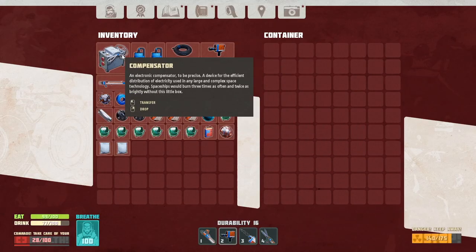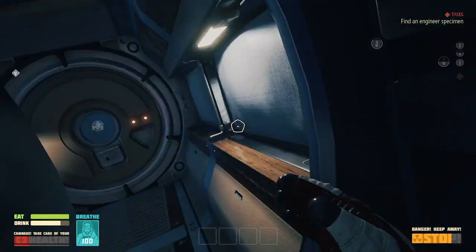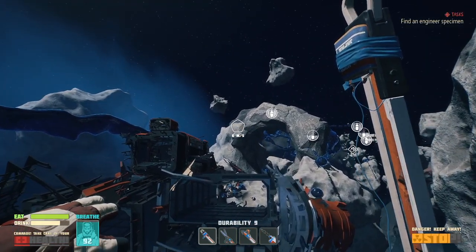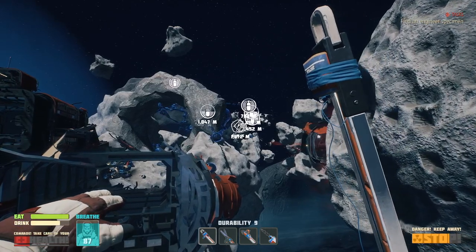I'm definitely going to make this my new headquarters, but first let's transfer everything I have and then go get my resources and move everything here. We have an issue with our 'kinky friend' over there — it's still telling me to go find something useful but I don't know what it is.